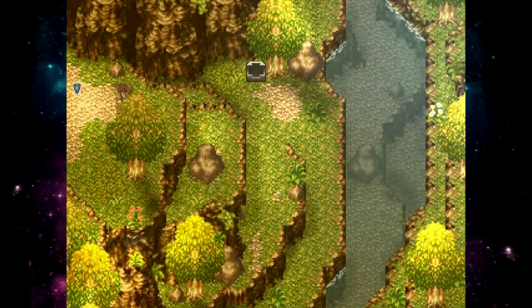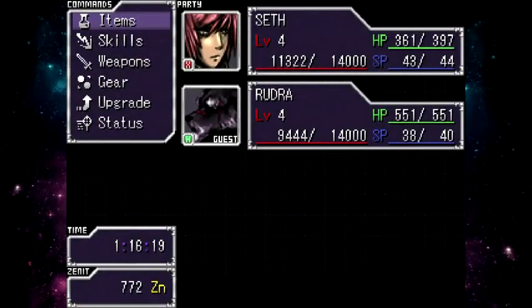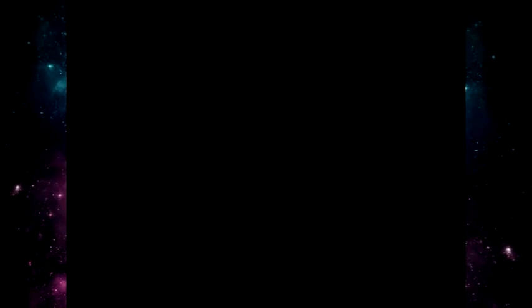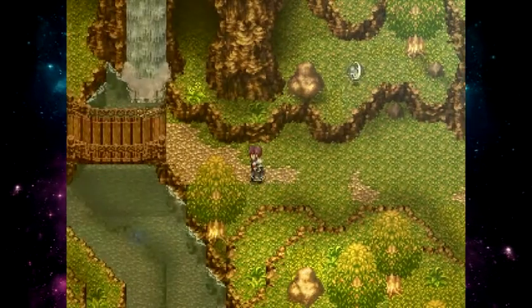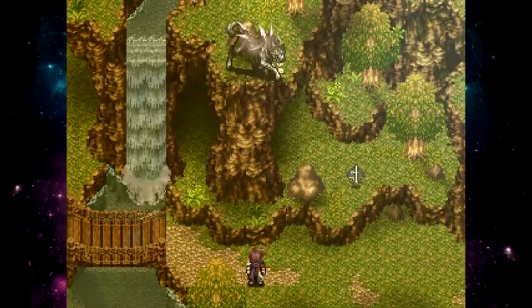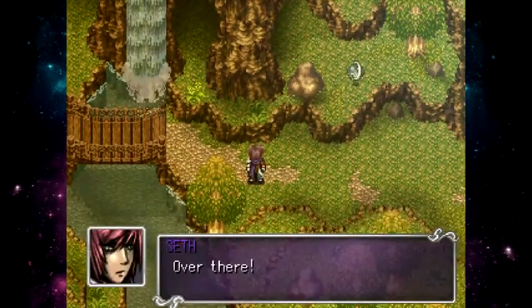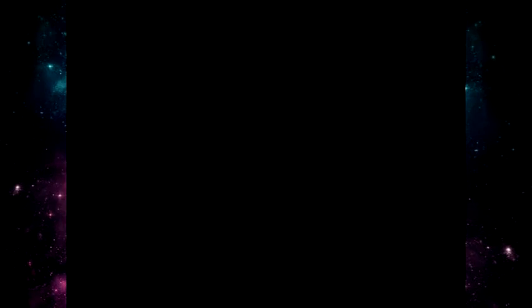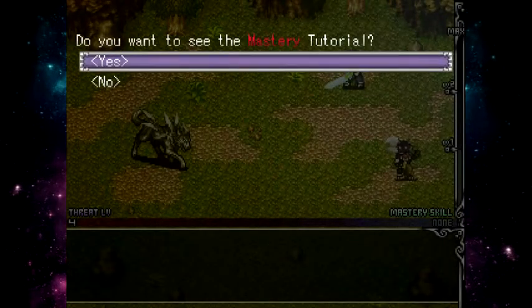We can jump up here on the rock and over here. I believe we have a fight coming up. Let's go see what we have here. This music — I think this is also from Bravely Default. It's the boss music.